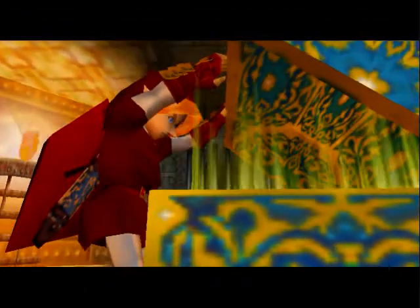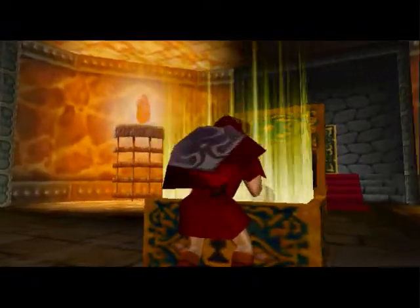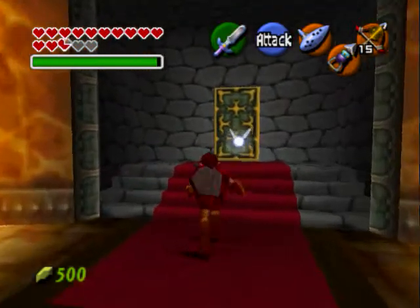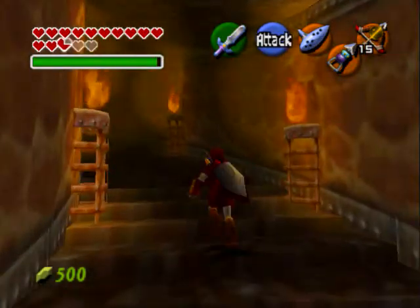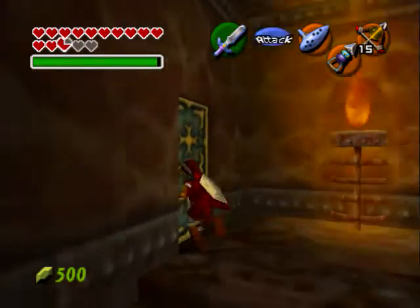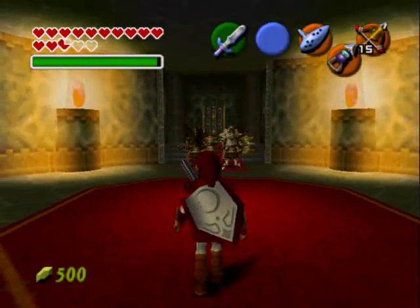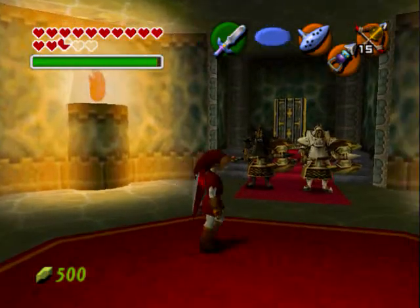There's no need for a map or compass. We can get the boss key. This will be the last time we'll see a boss key in this game. And guess what? Look at this — two Iron Knuckles. That's right, I'm gonna fight both of them at the same time.